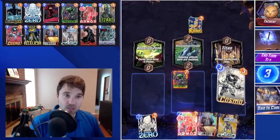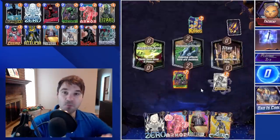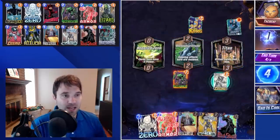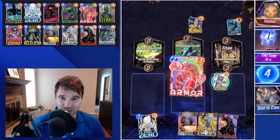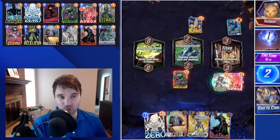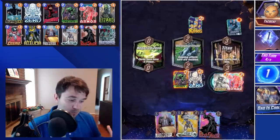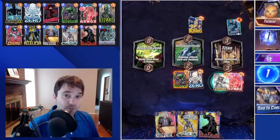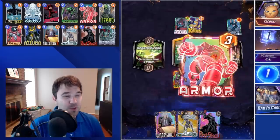This deck really shines especially against Shuri — if you can get a good Shuri read, you can have Cosmo in one lane, Professor X lock the other, and then their Taskmaster just isn't going to be able to task on the last turn. The deck really seemed to shine against decks that push power late in the game. Things like Shuri — you can control enough of the board early that you can lock them down and restrict what they can do.